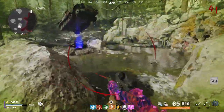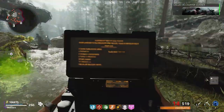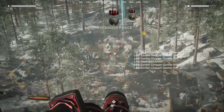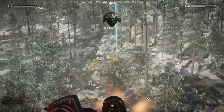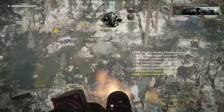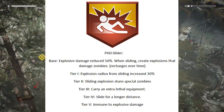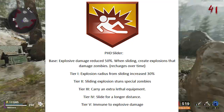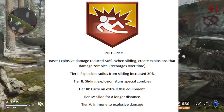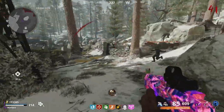Let's go through a bunch of different PHD perk concepts as to what it might look like in Cold War Zombies. I might make a specific video just on PHD, so please leave your ideas for the five tiers down below. This first concept: the base version of the perk gives explosive damage reduced by 50%, and when sliding it creates explosions that damage zombies, recharging over time. Tier 1: explosion radius from sliding increased by 30%. Tier 2: sliding explosion stuns special zombies. Tier 3: carry an extra lethal equipment. Tier 4: slide for a longer distance. Tier 5: immune to explosive damage. Overall a pretty solid concept.